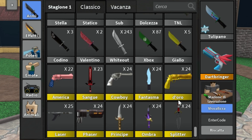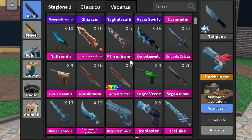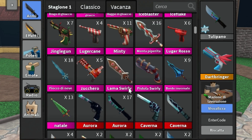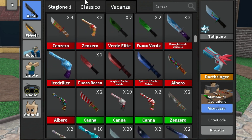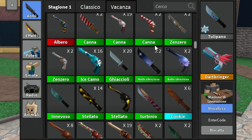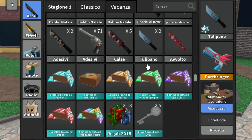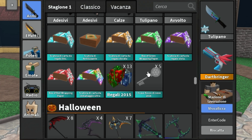Next up is Vintages. Splitter, 'Ombra,' 'Pinsipe,' Phaser, Laser. Next tab — Holiday tab. Icebreaker is called 'Rompigacio.' 'Giasio.' 'Dangilapi.' 'Asia Swirly.' 'Kedalame.' These names are so hard to pronounce — I'm very sorry. We have 'Zuchero,' 'Llama Swirly,' 'Pistola Swirly.' And 'Magia de Babo Natale' is Santa's Magic Knife. Then collectible knives: 'Canna' is cane. 'Zen Zero' is Ginger Gun. 'CCO Lotto' is chocolate in Italian. 'Tulip Bano' is tulip.